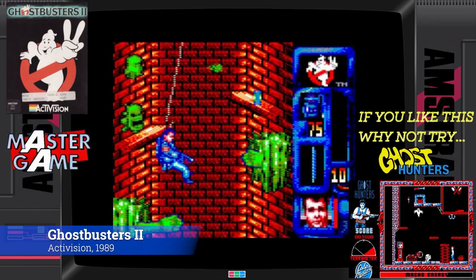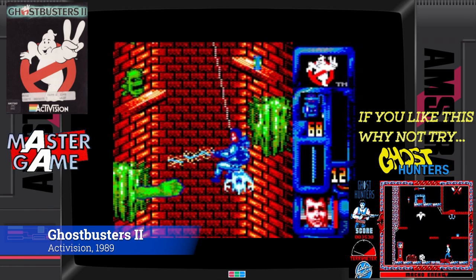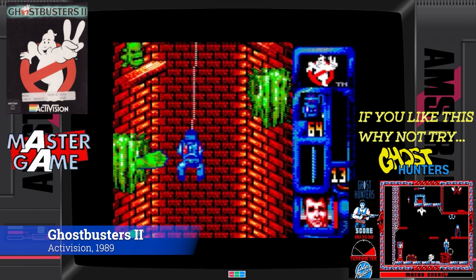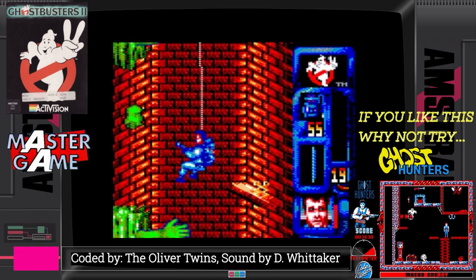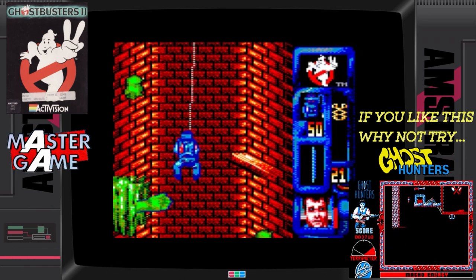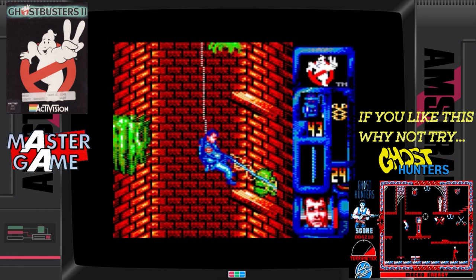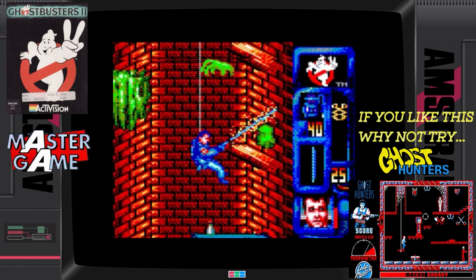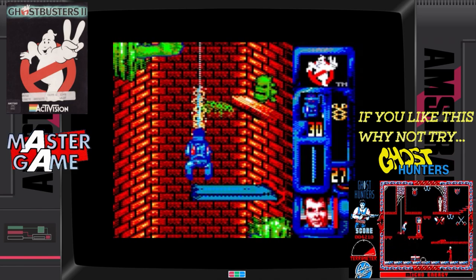Ghostbusters 2 is yet another example of how a movie license can actually work on a humble 8-bit. Amstrad Action gave this a Master Game with a rating of 94%, saying 'if you want great gaming fun, give the Ghostbusters a call — they're back in business.' Visually, this compares quite well with the 16-bit counterparts, but more importantly it succeeds in capturing the atmosphere of the movie.